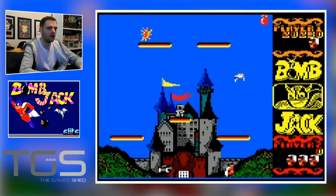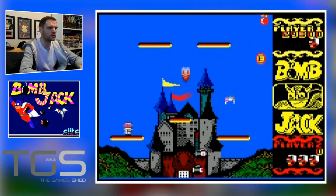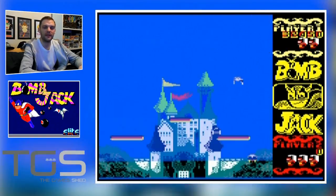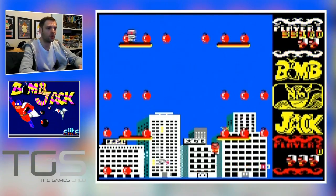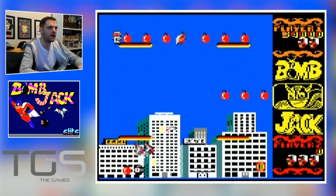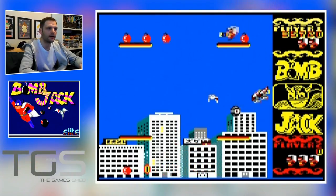I think those black ones are lock-on targeted UFOs of some description. That was an extra life — very useful. For me personally, this CPC 464 version is one of the more superior versions of Bombjack. I would say I'm biased, but I'm sure Spectrum owners believe their port is the best and NES version owners think their version is best. It's probably not critically acclaimed as the best, but it is the version I enjoy playing the most.